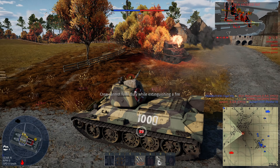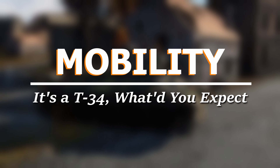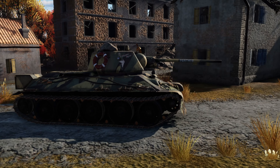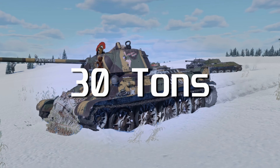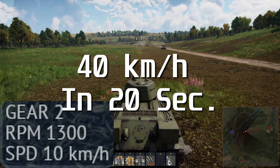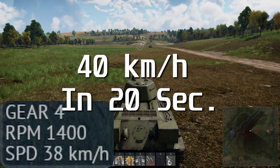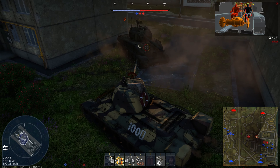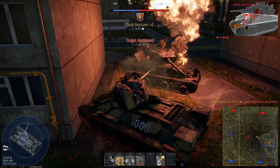The best way to not get shot is to drive away from whoever is shooting you. T-34s are fast, and this one is no exception. The T-34 has 500 horsepower at 30 tons, giving it a power-to-weight ratio of 16.7. It has a top speed of 49 kilometers per hour, and it took me about 20 seconds to get up to 40 kilometers per hour in the test drive. The T-34 also has a reverse speed of only 7 kilometers per hour — standard for Russian tanks. Your first plan better be a good plan, because if it goes bad, all you can do is commit even more.